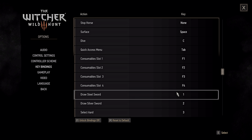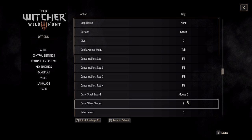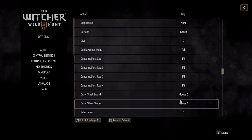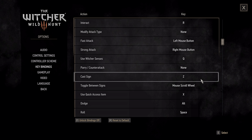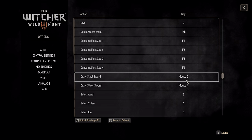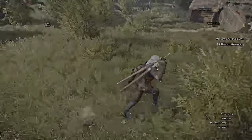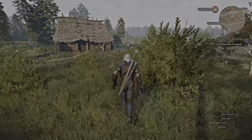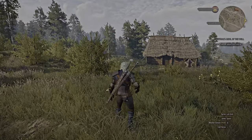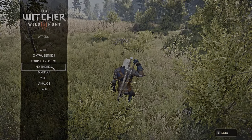For drawing your Steel Sword and Silver Sword, 1 and 2 are good keybinds but they're wasted for swords. What I would do is use the side mouse buttons. If you don't have side mouse buttons, you can use things like F or Z. These should be reasonably accessible but they're not the most important. Most people should have at least two side mouse buttons. Remember, the same keybind that draws the sword also sheathes that particular sword.